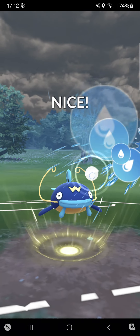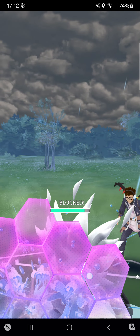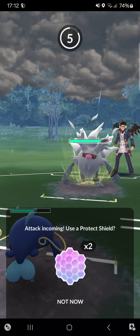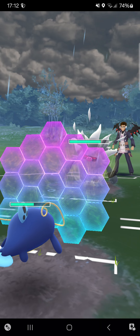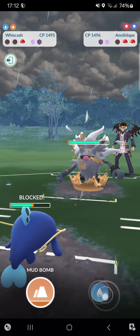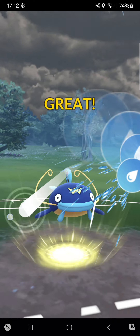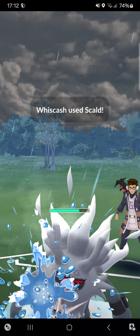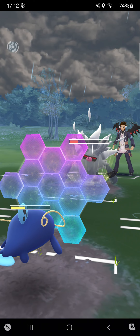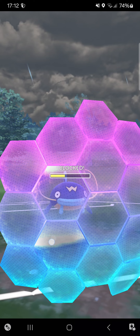Going for Skull Bash. Ominous Wind could be quite annoying but I need that attack drop — not getting it once again. I just have to shield all his moves, really hoping he doesn't have Ice or Night Slash — he has Ice Punch, perfect. Going for another Skull Bash, maybe this time I'm getting that attack drop — at least I got the hit. Still not an attack drop. How unlucky I am today.